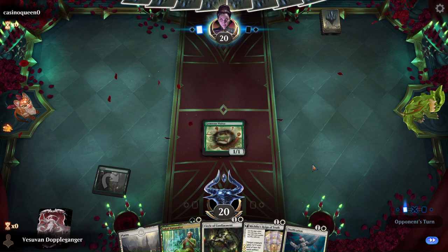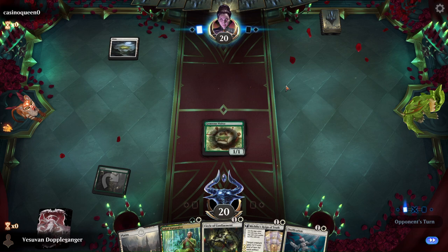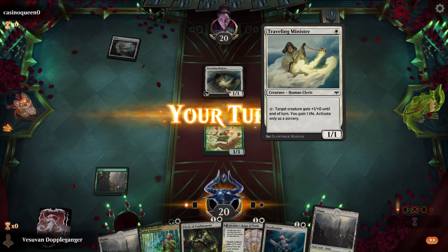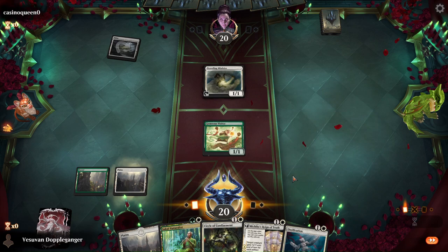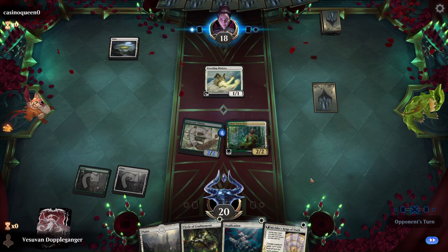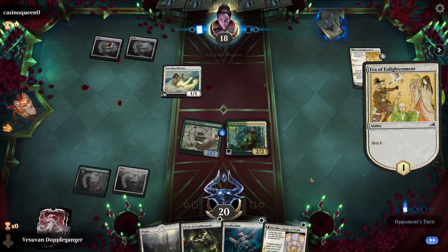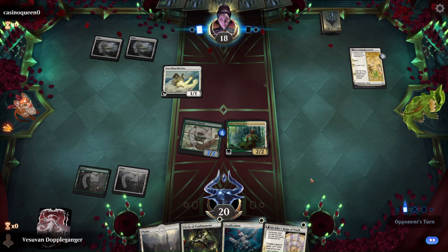Let's see what they're on. Go ahead and do this — pump the Generous Visitor and attack. The great thing is next turn we can play one of the removals and also the Ring of Truth. I'm kind of wondering whether the Traveling Minister is worth one of the removal spells.